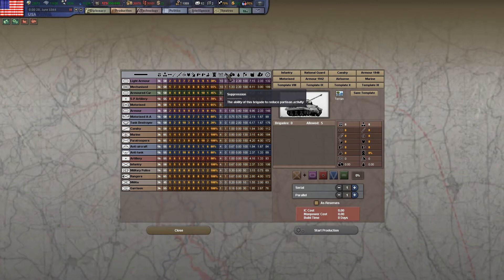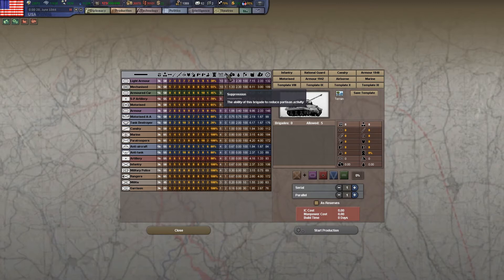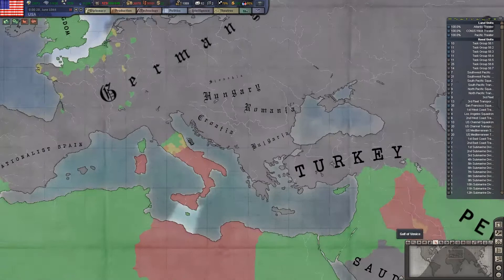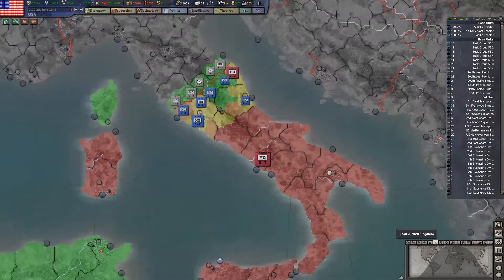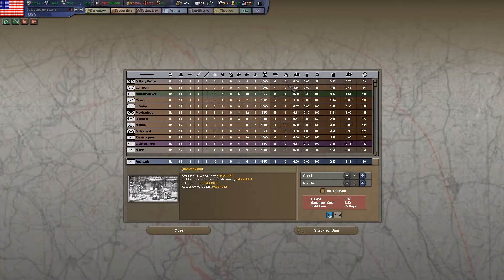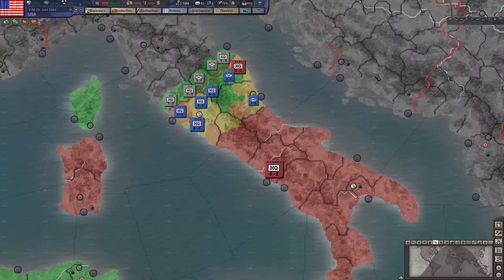Suppression is used to suppress partisans — the rebels in Hearts of Iron 3. Looking at the revolt risk map mode, we can see that allies are occupying southern Italy and there's some revolt risk. Infantry gives a basic level of suppression. The military police is a support brigade that doesn't take up combat width — it's something you attach to units to basically prevent partisans from spawning. Garrisons also have a boost to suppression.